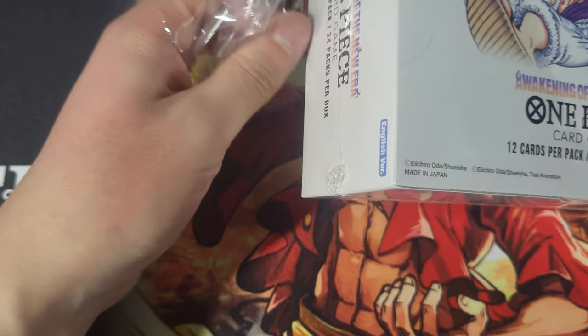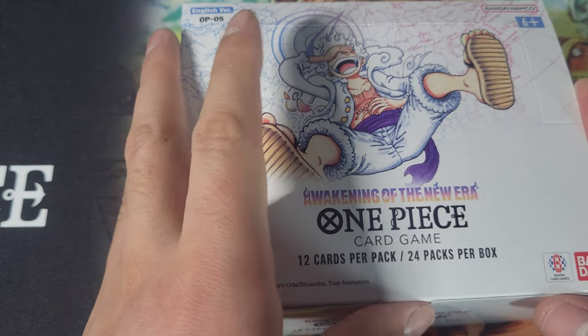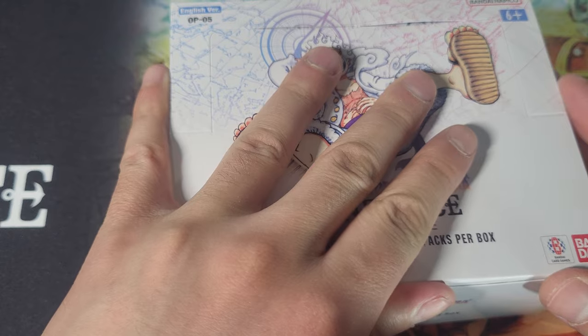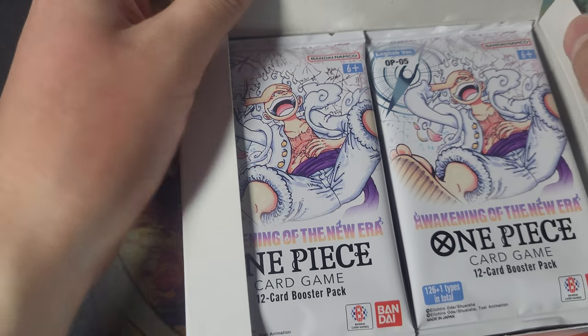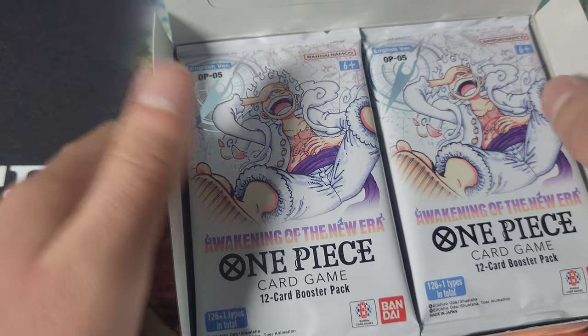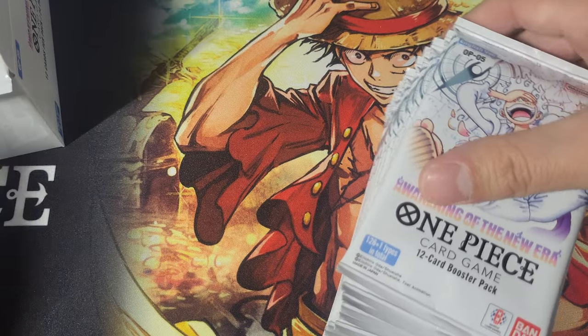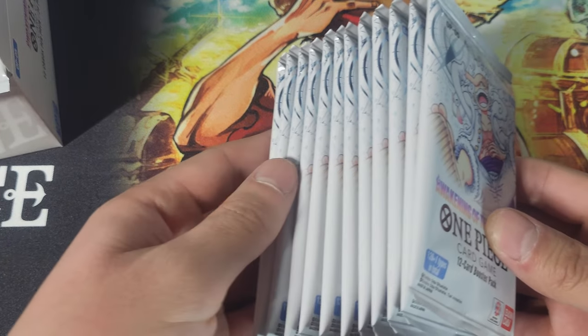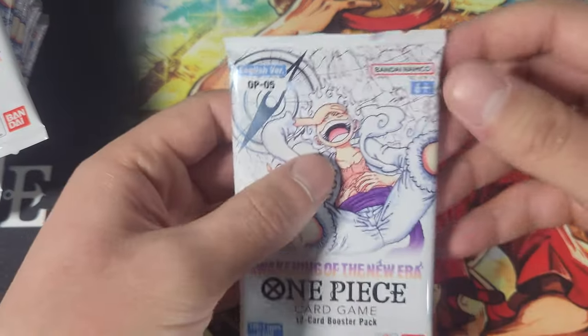This set is gonna have the Straw Hats printed in purple. We're gonna have a little more Alabasta support in red, and the Revolutionary Army as well. There's gonna be Kaido Blue support and Navy Blue support. Also Rebecca support and some Doki support as well. That kind of summarizes what we're getting in here. First pack, anyway.